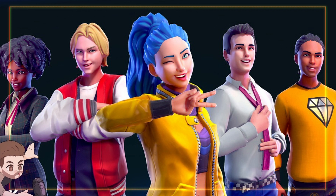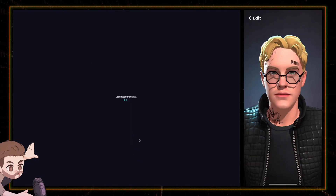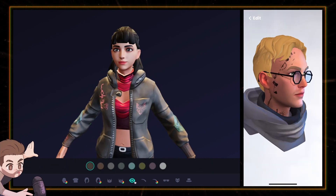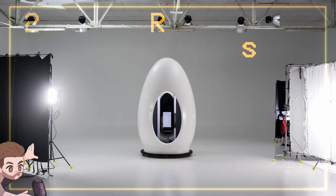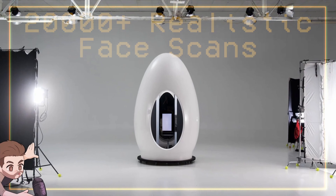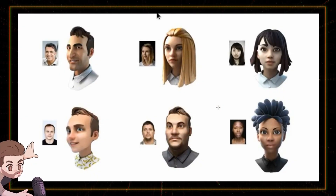Like in that one anime — what was it called again? Artistic Swords Online? Whatever, basically Ready Player One. The SDK essentially provides a UI that allows your players to take a picture of themselves and create an avatar based on their facial structure. To create those 3D avatar models, Wolf3D compiled over 20,000 realistic face scans captured by their own 3D scanners, and they use an amalgamation of all that face data to generate an avatar that most closely resembles your real-life self.